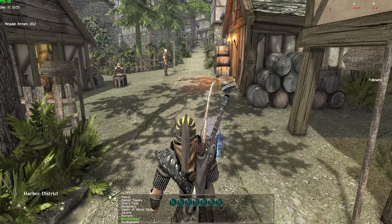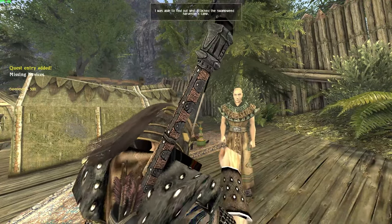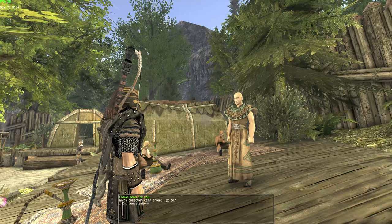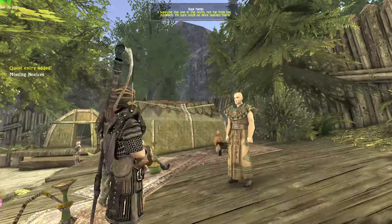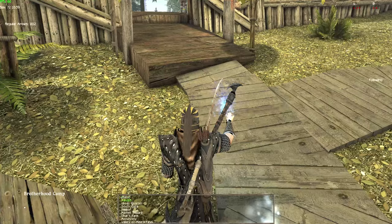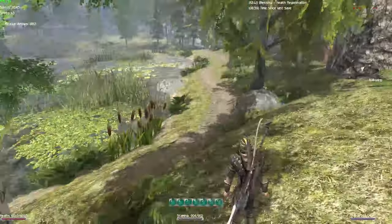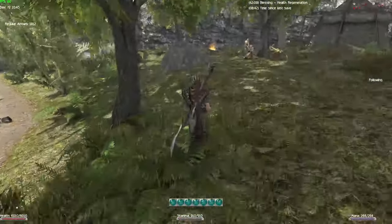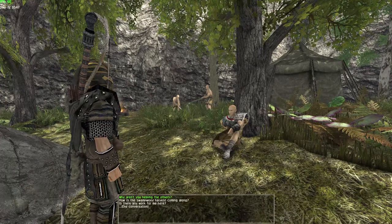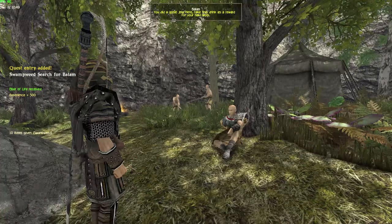We're going to go back to Balnamib now at the Brotherhood. It's after 10 a.m. so he's standing here instead of sleeping. I managed to find out who these warriors were. He directs us to the collector's camp in the north, so now we're going to go protect Balam and his novices from attacks by these assassins — they keep taking the novices.